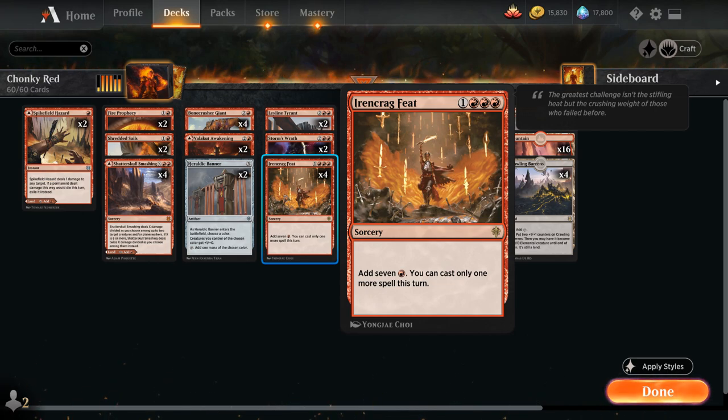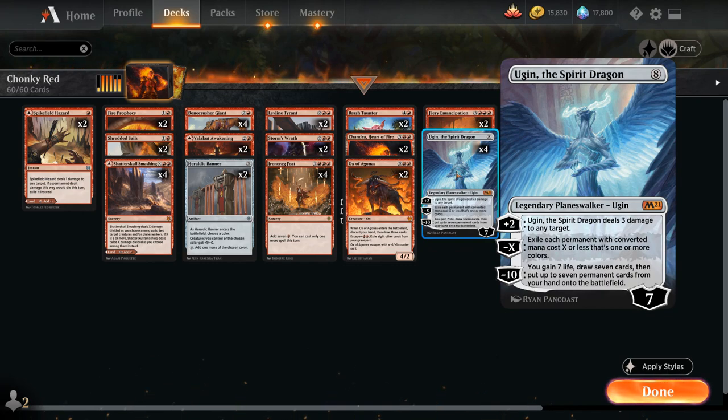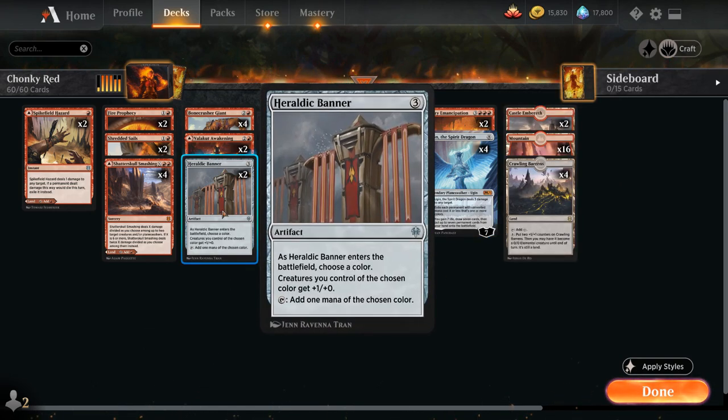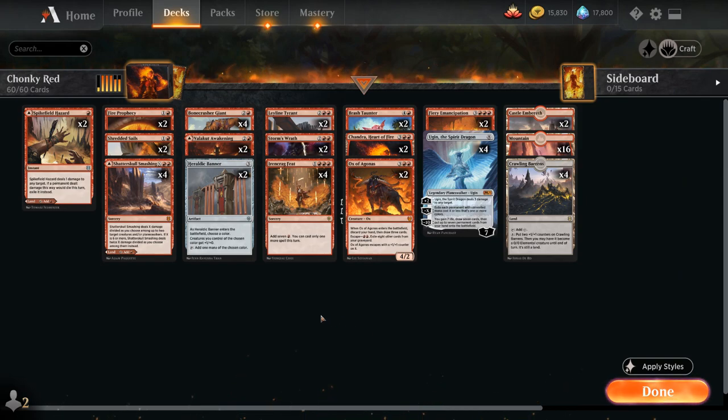So on turn 5 we can potentially play Feat, add 7 mana, and then we'll have the 8 mana required to cast Ugin the Spirit Dragon, which is the biggest and baddest planeswalker in standard right now and can easily take over a game. We can even potentially cast Ugin on turn 4 if we have a turn 3 Heraldic Banner into a turn 4 Feat into Ugin — quite exciting. Let's take a look at the rest of the deck.